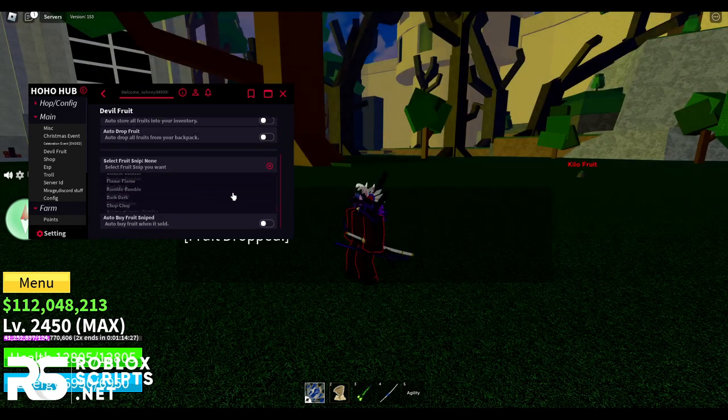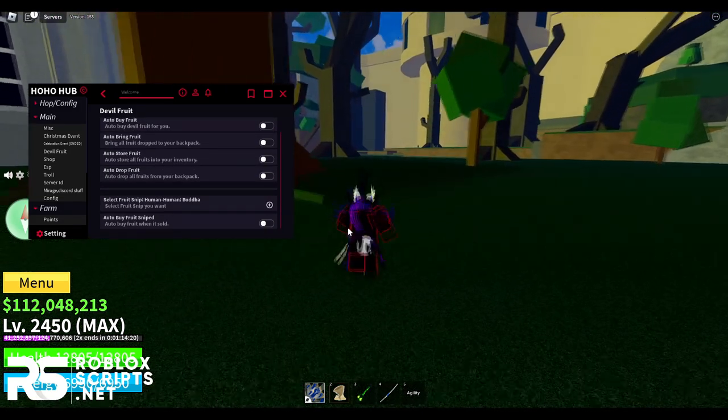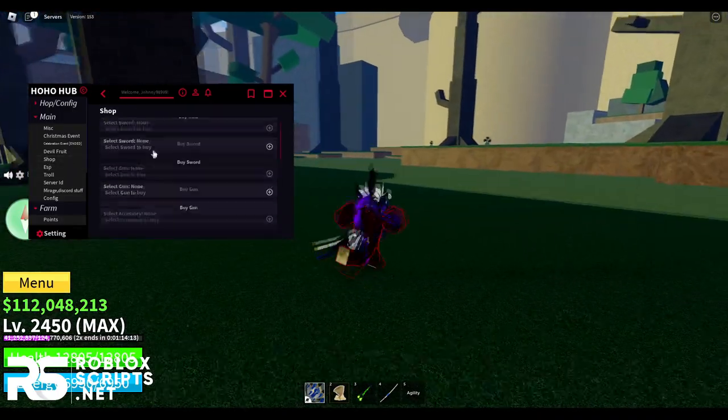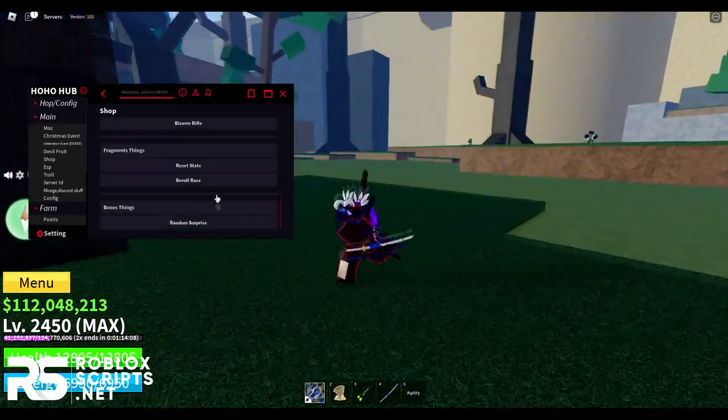You can also snipe fruits — for example, if you want the new Buddha fruit, you can snipe it. Once snipe is enabled, it will buy the fruit instantly when it appears in the shop. Next, you have the shop tab where you can buy haki colors, guns, accessories, swords, and more all from one tab.